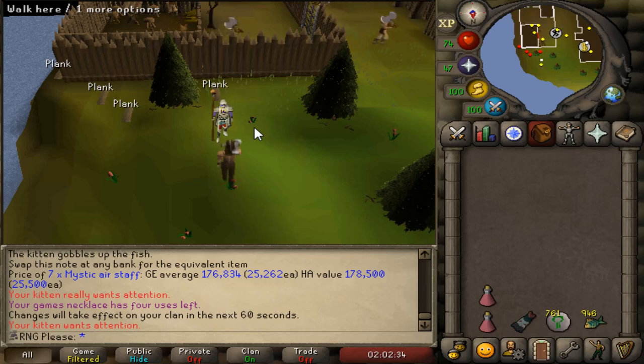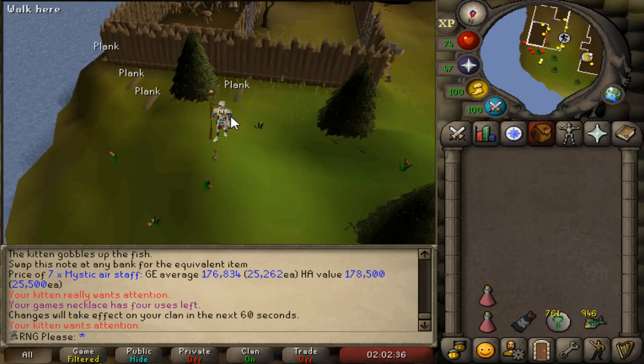To start off, you're going to need planks and nails. Nails are easy to get — just grab some iron ore, turn them into bars, and make nails. Getting planks can take a bit longer. You can either cut down your own trees and plank-make them, or you can pick up free plank spawns, which I'll show you now.